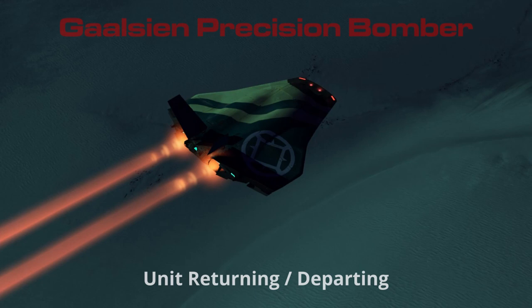Bomber spooling up. Target set. Bomber launching. Bomber in the pipe — five by five. Bomber returning to carrier. Bomber status positive. Ready for launch. Heating call. Returning to carrier. Verified. Prepare for docking. Bomber on return vector.